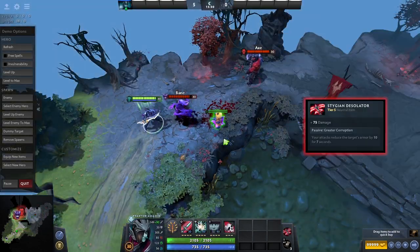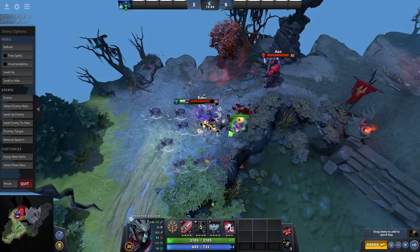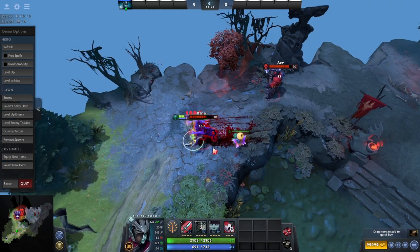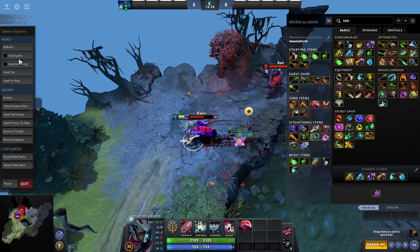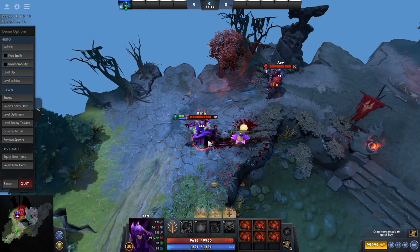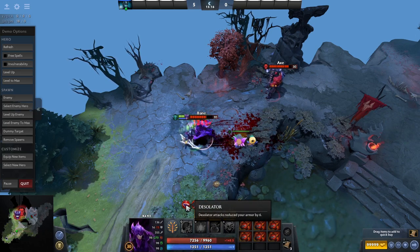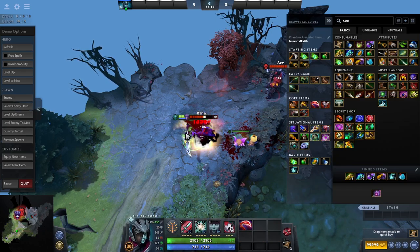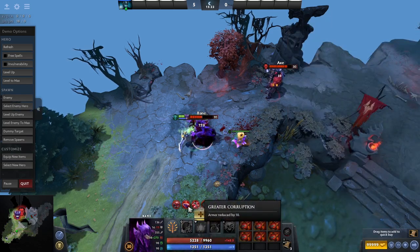The Stygian Desolator is a throwback to Dota 1, which was the original name of the Desolator. This one is basically a turbocharged Desolator as it increases the armor reduction applied to enemies and also gives you a large damage boost. This is a great item for heroes that already have a Desolator and just want to do insane minus armor damage, or even support heroes to help apply negative armor when the carries have better tier 5 items already.